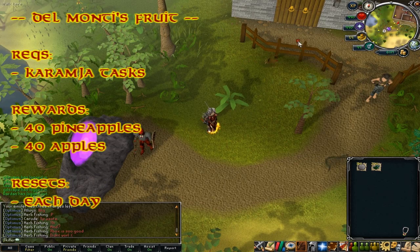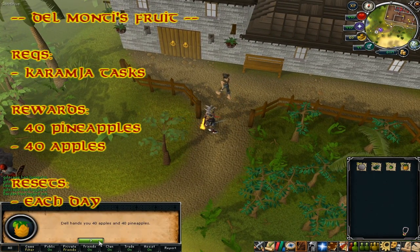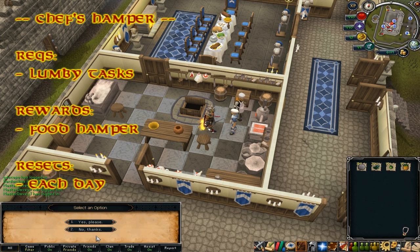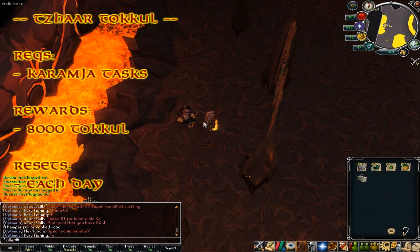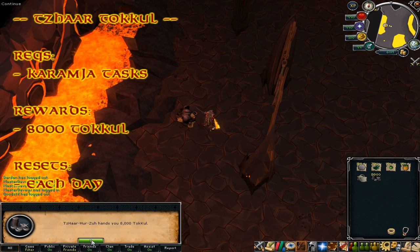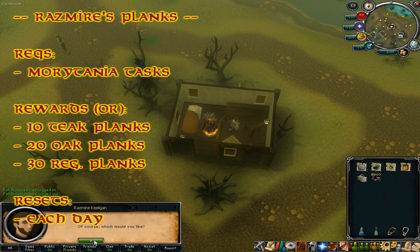After completion of the Karamja tasks, you can go to Delmount each day — found wandering near the house portal — and he will give you 40 noted pineapples and 40 noted fruit, resetting each Jagex day. After completion of the Lumbridge city tasks, you can talk to the chef in Lumbridge Castle each day to collect the food hamper, also resetting each Jagex day. After completion of the Karamja tasks, you can go to the banker in Tai Bwo Wannai every day and he will give you 8,000 free fishing tackle, resetting each Jagex day.